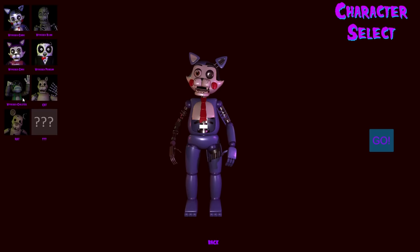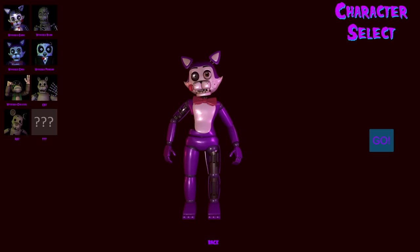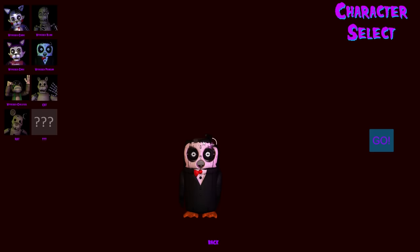I'm gonna be choosing winners in a few days so be sure to enter before it ends. Anyways, in the last video we played as Withered Candy, Withered Blank - I really wish we could hop at people as him like he did in Five Nights at Candy's 1 - Withered Cindy and Withered Penguin. He was actually really fun, so small and low to the ground and fast, but unfortunately his attack was kind of boring.